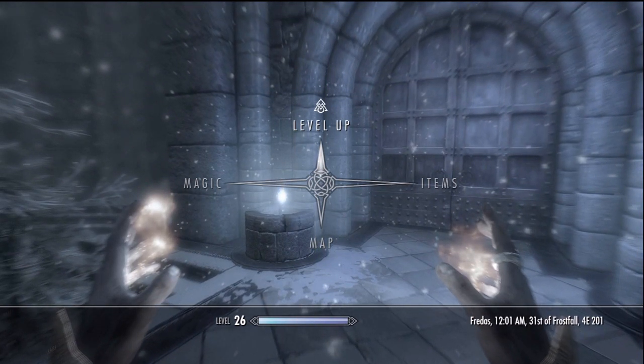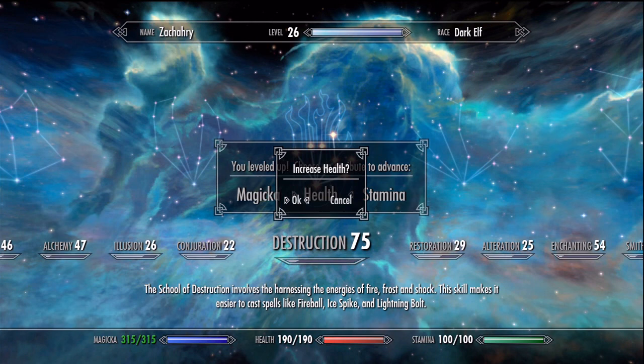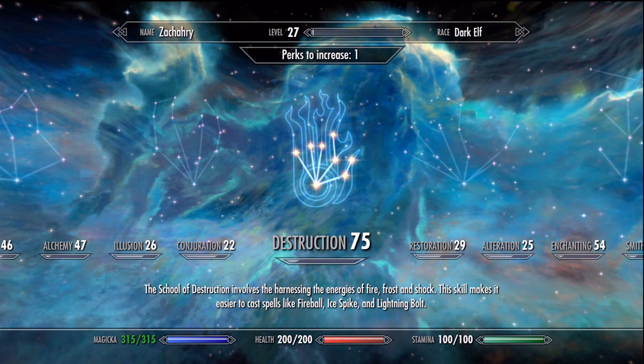I disenchanted something, got my enchanting up, and I think I got my alchemy up as well. Either way, I leveled up and took about 60 pounds off me, so I am good right now. I'm going to go ahead and get my health to 200 to start with, and next time we'll get my magicka up.